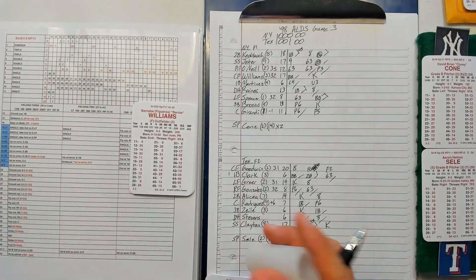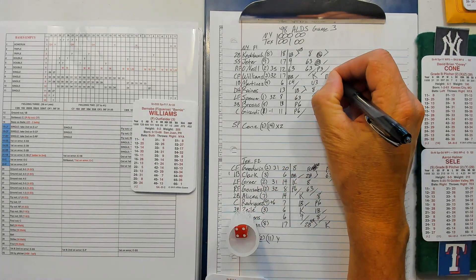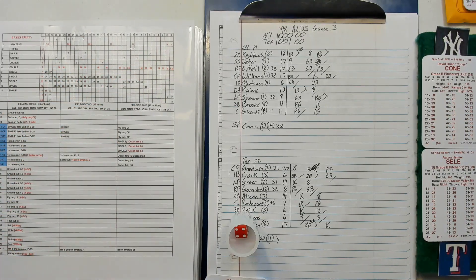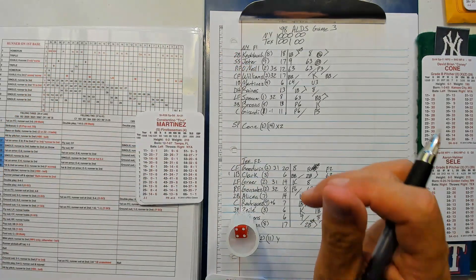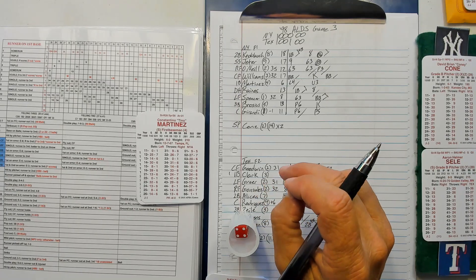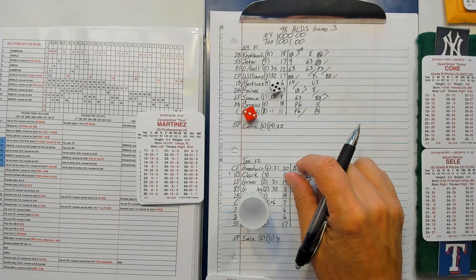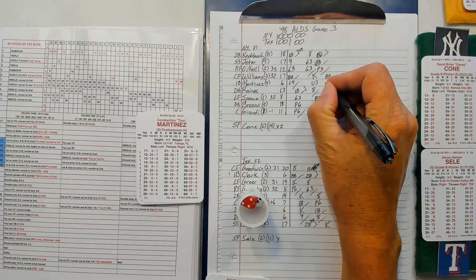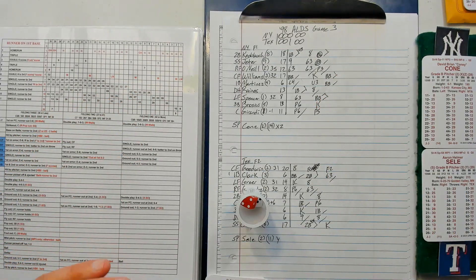Bernie Williams leads off with a walk — man on first. Tino Martinez tries to hit and run, but he's not a hit-and-run guy, not great on contact, not gonna bunt. 35-14 — walk! Yankees in business, first and second, nobody out.